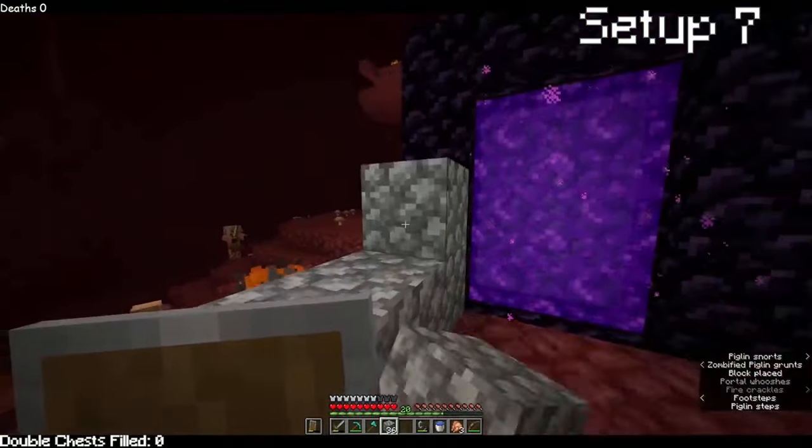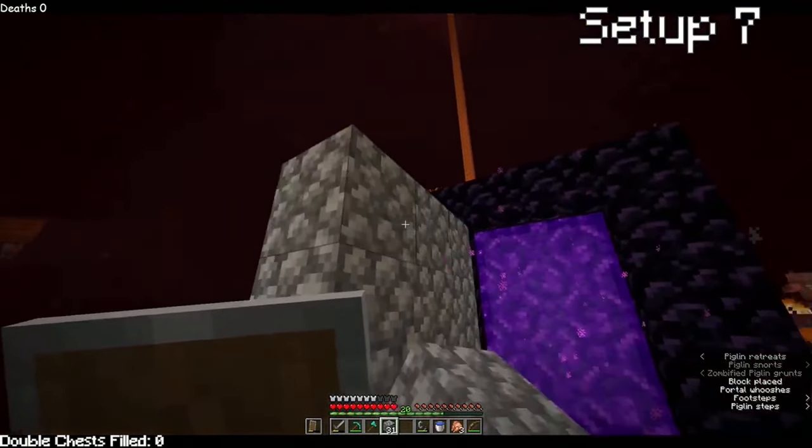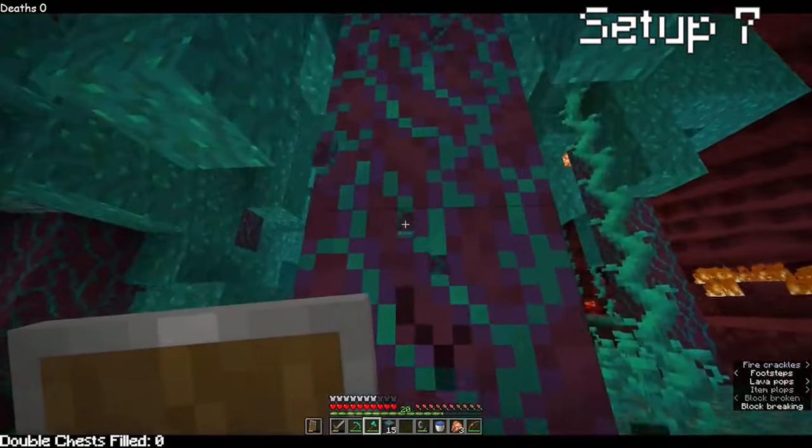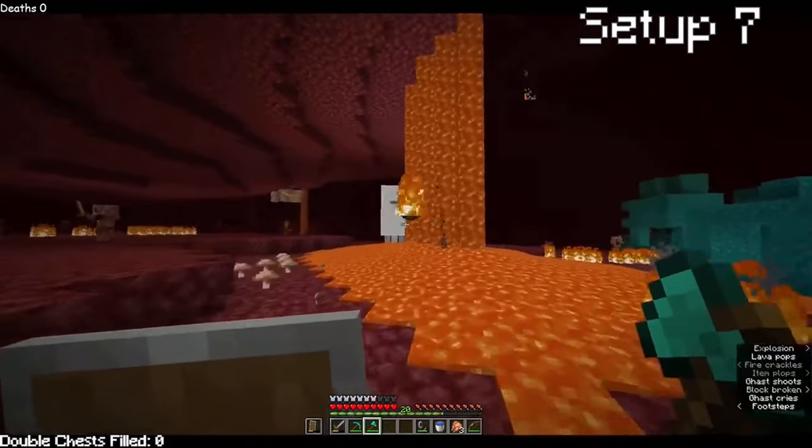Well, I'm in the nether now. Made a little house for the portal, just so I won't die. Did a bit of exploring. Found a blue forest too, and because I love the blue wood, I stole it all. Got the gas achievement — it really isn't that hard.